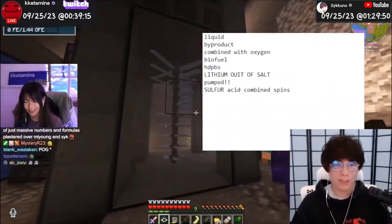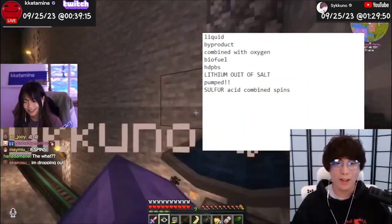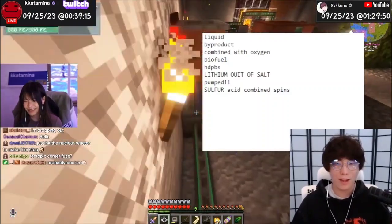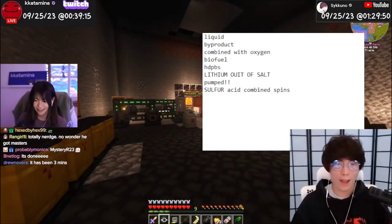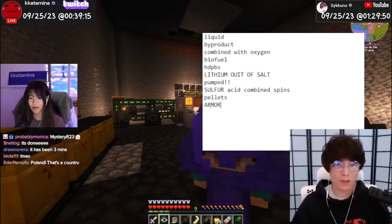Gas for the fissile fuel... Radioactive waste over here... Which... Polonium... Then polonium combined with fluorite dust, we can turn into polonium pellets... Fuel pellets... The pellets, the lithium, and some other things... Pellets... Armor.